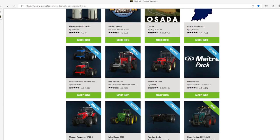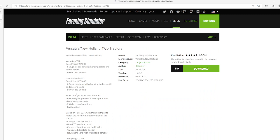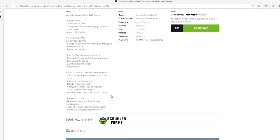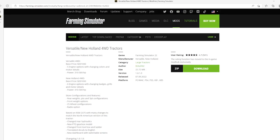Then we have an update to the Versatile New Holland four-wheel drive tractors by VC Bloor. Change log version 1.0.1: new more accurate rims for dual configurations, added precision farming compatibility, and improved articulation joint behavior. Update released 7th of September 2022, available for PC, Mac, PlayStation 4 and 5, Xbox One and Xbox S.